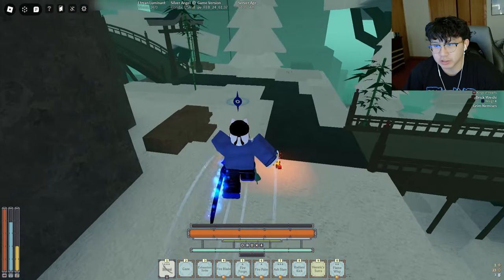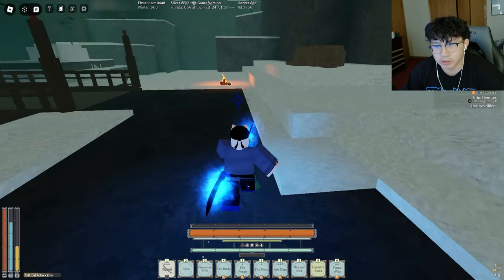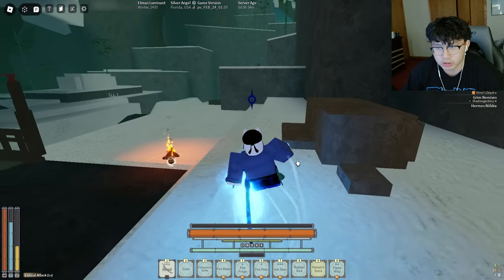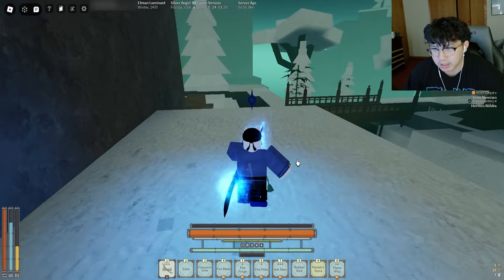I realized I could combine the use of Ash Lamb and the crit together. While they're ragdolled with Ash Lamb, I can just use my crit — you'll see me do it in the video. You want to run Dawn Walker on this build too. Dawn Walker and flames is just one of the best combinations in this game.